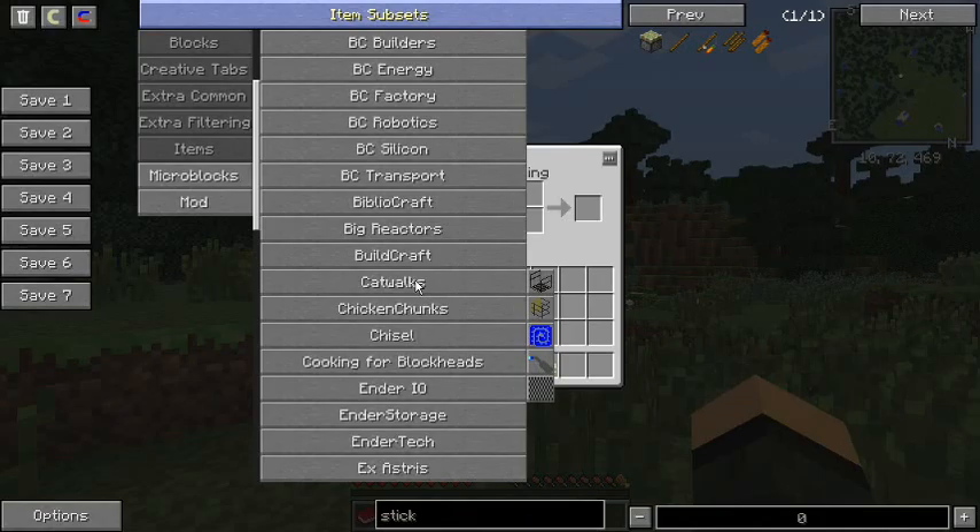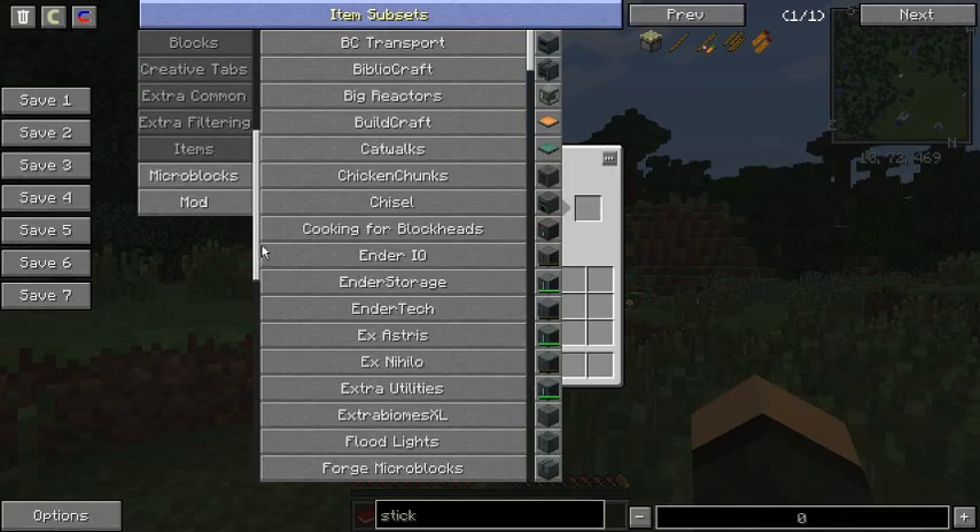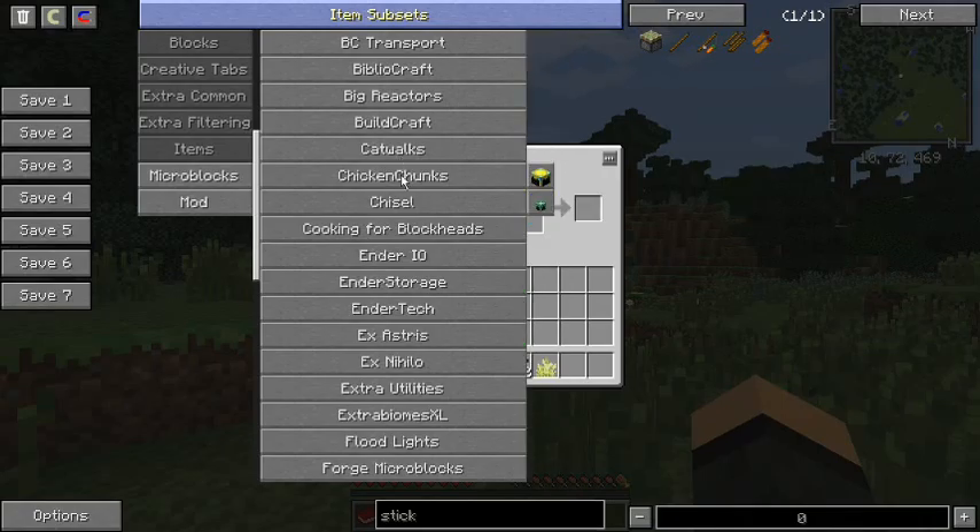Catwalks — it's a fun little mod, I actually really like it. It's a great way for moving from point A to point B without having to set up a whole bunch of stuff. Chicken Chunks — chunk loaders. I figured I already have NEI, which is made by Chicken Bones, so why not add in Chicken Chunks as well as Ender Storage, also by Chicken Bones. Awesome mod pack creator — I'm waiting for him to do 1.8 stuff.